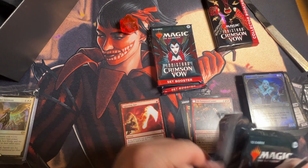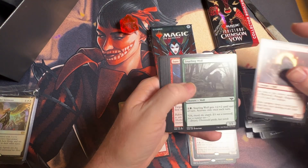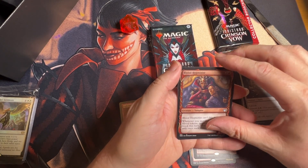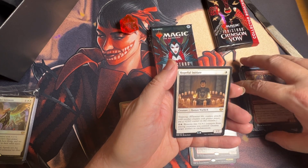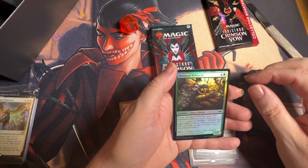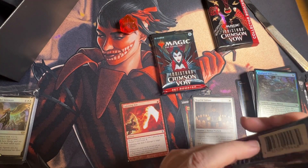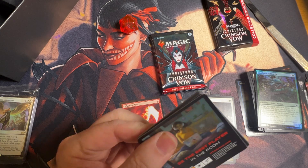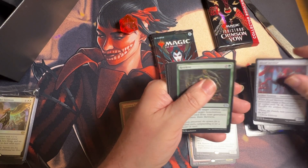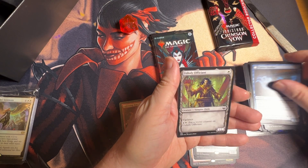We need some decent mythics — a land card would be good. All right, another art card, tons of commons, showcase, showcase, and then we got a rare — human warlock creature — and a common foil and a card. I thought set packs were supposed to be better; this feels like a draft pack. An art card, land, common, common, uncommon, uncommon, uncommon, uncommon — those used to be good.